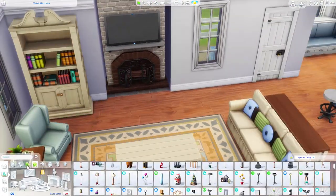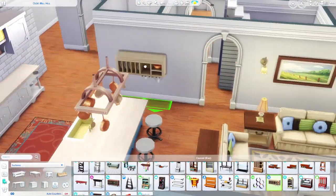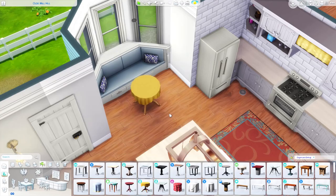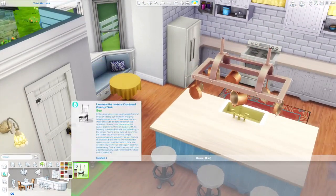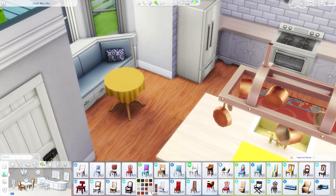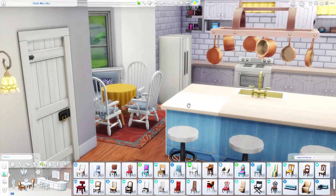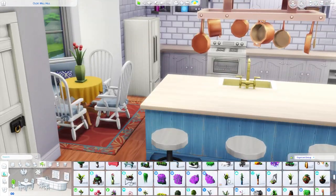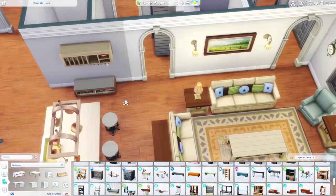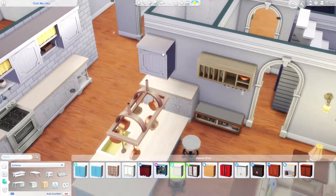The lighting is going to be really weird in this room at first because right above this room the ceiling is open to the top floor, so if you were on the second floor you could look down into the living room. For a while that top portion wasn't counting as a room, so whenever I tried to put lights on the ceiling it just wasn't working. I ended up placing a lot of sconces around, but once I fixed the room issue I was able to put lights on the ceiling.